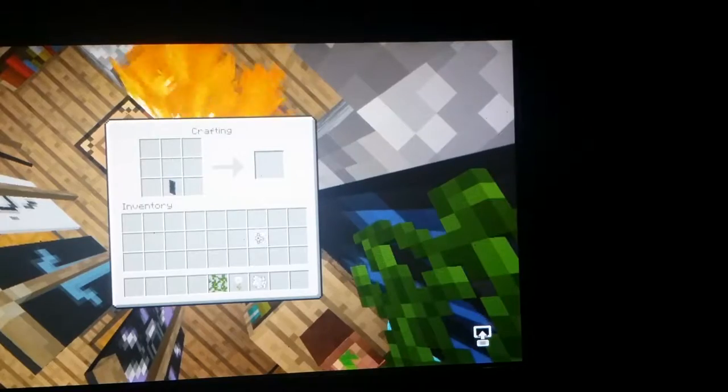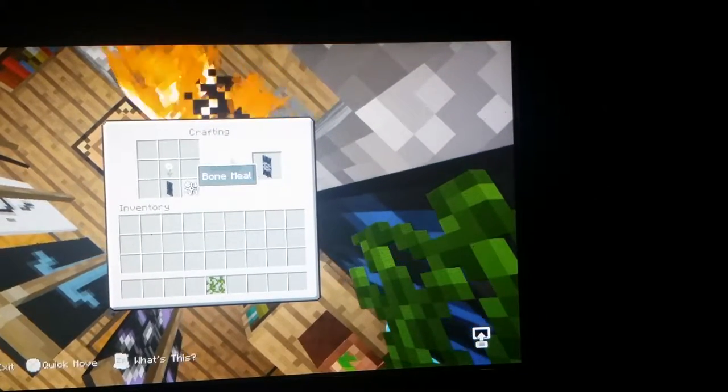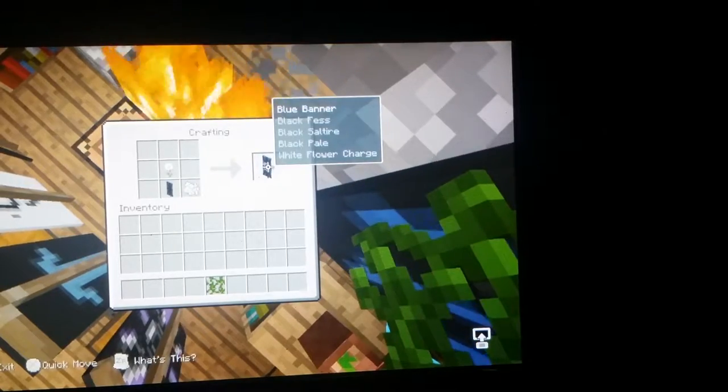Then you're gonna want to place your oxeye daisy with your white dye.